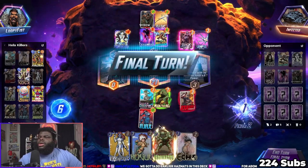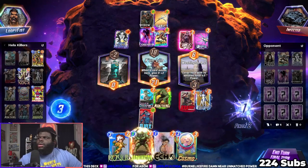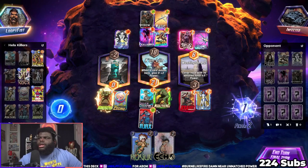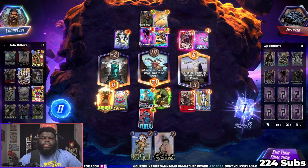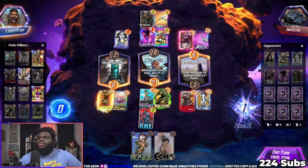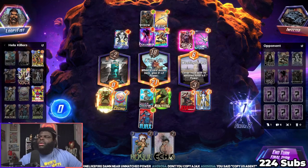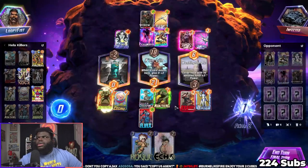We have a big turn play right here. We're gonna play Mystique over here on the US Agent lane to copy that. Abomination over here on the left, as well as Cosmo. We did not get what we really wanted but that's fine. Don't copy Ajax - wait, actually we are copying Ajax. We're gonna put it in the lane with US Agent, but we're copying Ajax. There's only a plus six over here.